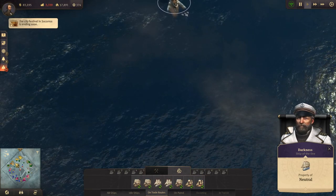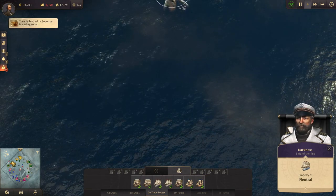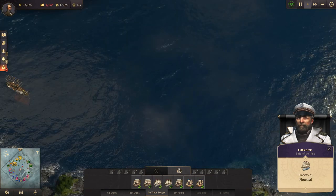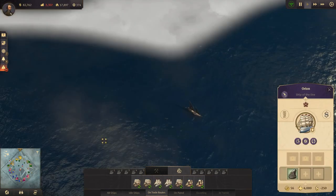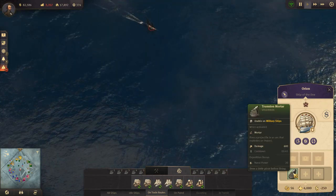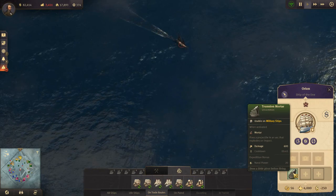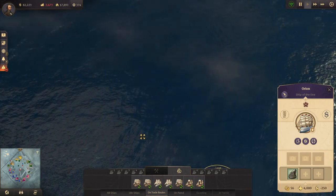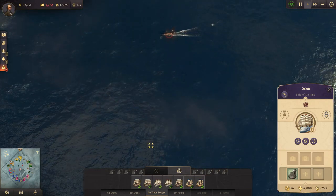Property of neutral - never seen that before. There's a little pirate there. Attention for the admiral - pick that up. Trying to run away.